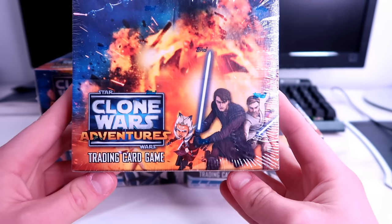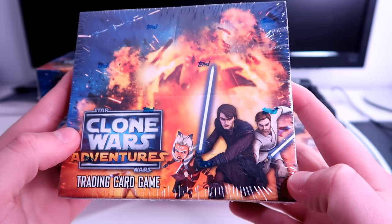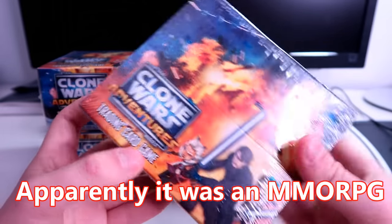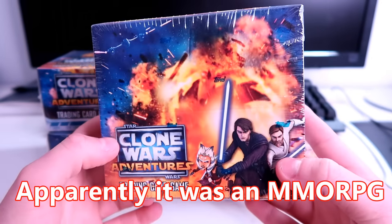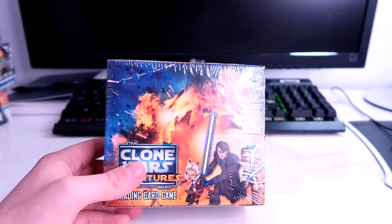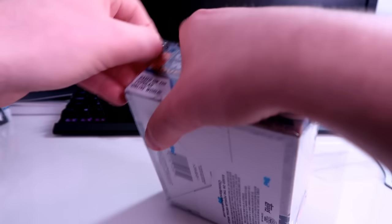I'm pretty excited to get into this. It's the Clone Wars Adventures trading card game — seven cards per pack, one code card per pack, and 24 packs per box. On the front we have Captain Rex, Anakin, Obi-Wan, and Ahsoka Tano, and Yoda's on the opposite side. It looks like it's based on a popular online world — let me know if you ever played it. Let's get into this and tear open the plastic.